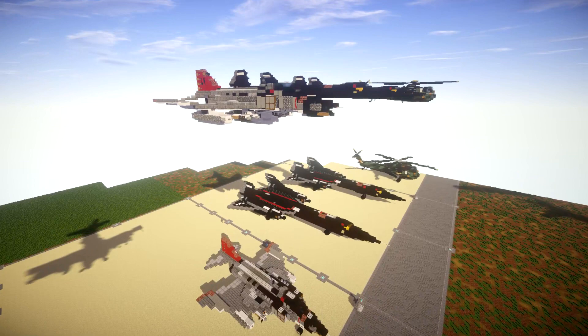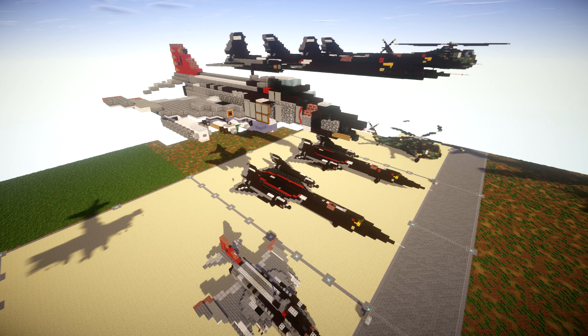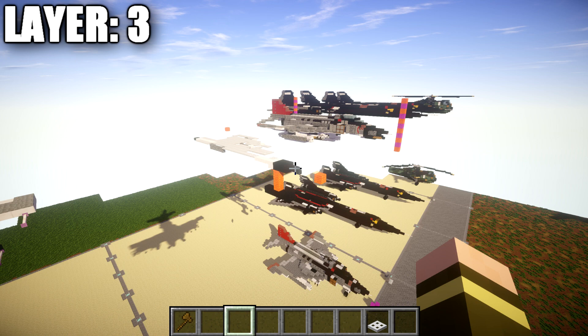Let's go ahead and jump into the tutorial by beginning with our first layer — layer number three. The reason why we're beginning with this is because it's a nice point to start off with. It gives us a good look at the size of the aircraft and gets a lot of the main body established that we'll build off of later. It's a lot easier to build this and then add on the hardpoints, bombs, and external fuel tanks afterward.